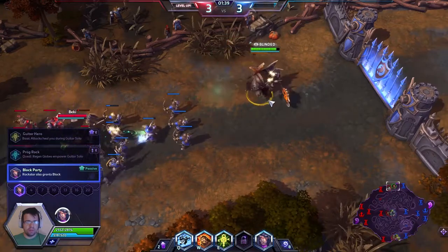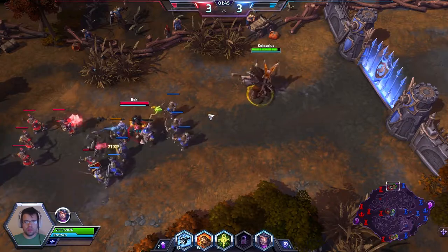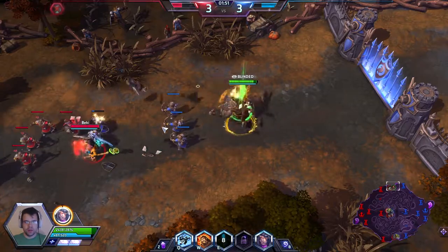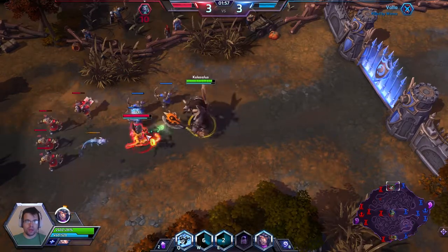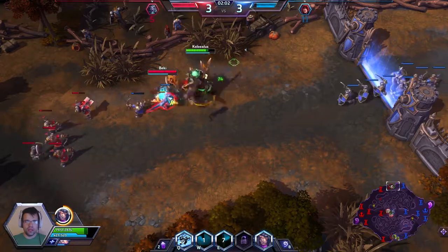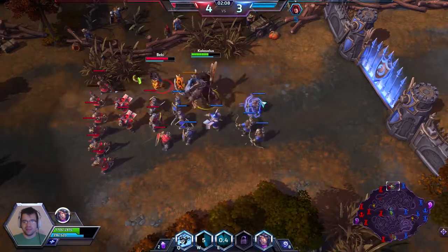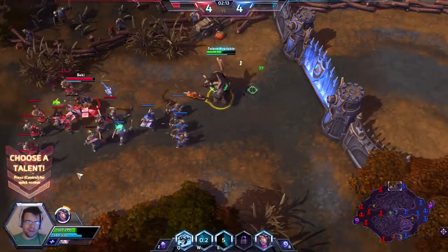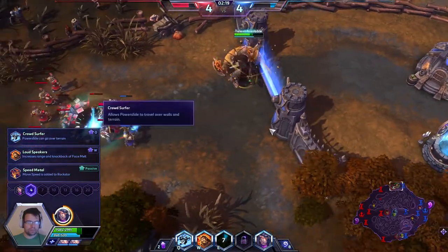Prog Rock means when you pick up a regeneration globe, you extend the time for which you heal, up to a maximum of 100. Now they've incorporated the groupies stun into the basic Prog Rock talent. So when you finish the quest, you get additional healing, and you will also be able to heal your allies around you for a little bit less than the amount you heal yourself.